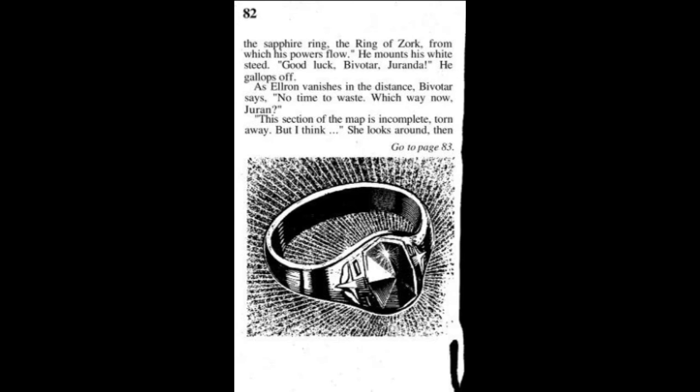'If you are successful, bring the Palantirs and the sword to our underground base in the coal mine beyond the dam.' 'Count on us, Elrond,' says Duranda. 'Right,' adds Vivitar. 'But beware,' Elrond cautions, pausing for effect. 'Krill may try to trick you. He may even appear in the form of your uncle Siovar. Just remember that Siovar never removes the sapphire ring — the Ring of Zork from which his powers flow.' He mounts his white steed. 'Good luck, Vivitar and Zoranda.' He gallops off.